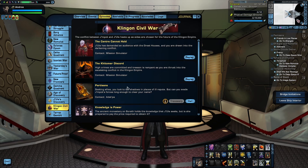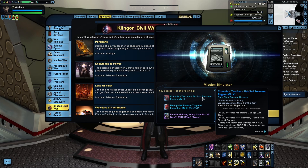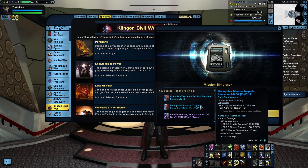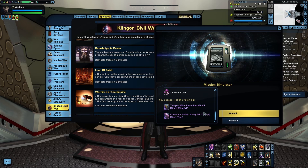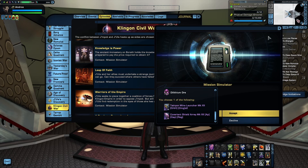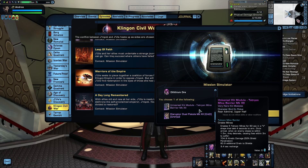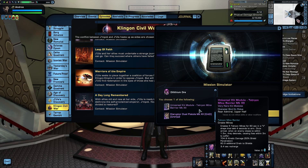Moving on to the Klingon Civil War arc, first we have the episode Leap of Fate, which rewards the Fakiri Torment Engine and the Nanopulse Plasma Torpedo. The Torment Engine is a console that increases your non-hazard damage over time abilities as well as several forms of exotic damage. The Nanopulse Plasma Torpedo deals extra plasma damage over time. Both are decent for a budget science build until you can get reputation gear. From Warriors of the Empire, you can get the Tetrion Mine Launcher — a must-have for Torpedo Mine Layer builds because these Tetrion mines have a unique proc that drains enemy shields. And from the following episode A Day Long Remembered is the Tetrion Mine Barrier kit module — basically a ground version of that mine launcher, functioning as a universal kit module with the same shield drain as the space version.